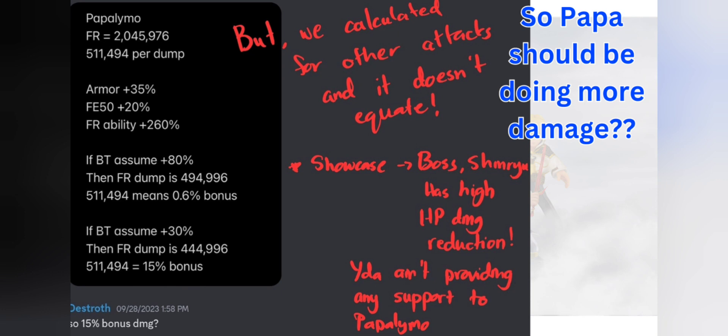We calculated his HP attack as well. If his HP attack gets up around 14.5%, and we start calculating the Umbra Ice EX, we are not exactly getting 15% — we adjusted the numbers and just could not get the number. One problem is that this fight is single target and it's against Shinryu. We know this specific Shinryu has very high HP damage reduction. In the showcase it's only Papalimo and Yida, and Yida is not a support unit, so there is no HP damage up — everything is just from Papalimo. Papalimo himself is probably unable to mitigate all of the HP damage reduction and actually hit cap, even though he has such amazing and crazy brave gain in the showcase. So we could not come to a conclusion on how much damage Papalimo can do.